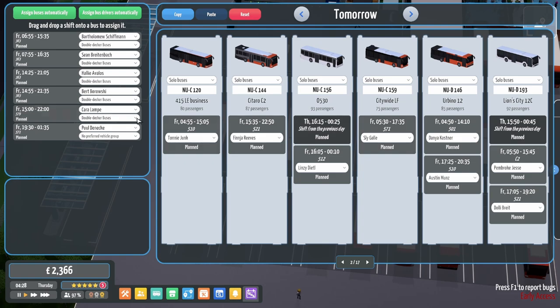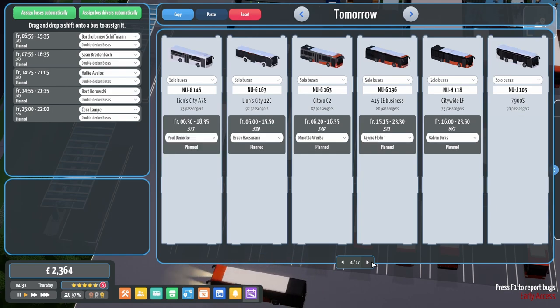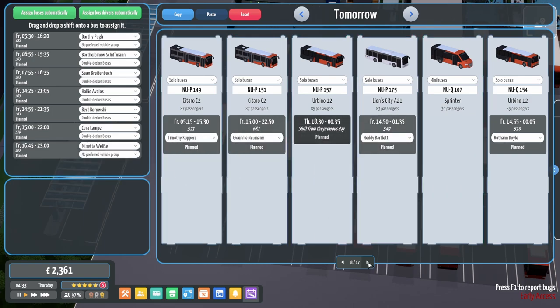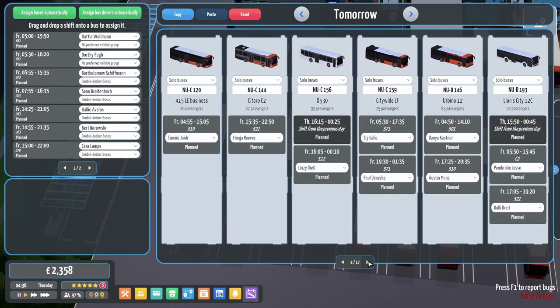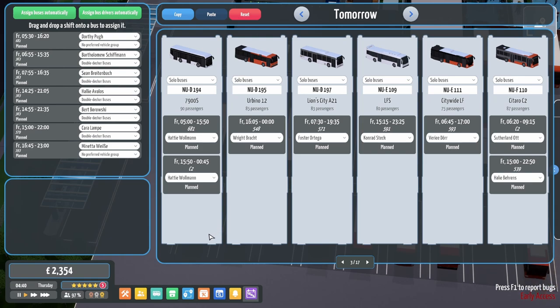You can have a morning on the 571 and an afternoon on the 571. That's you sorted on the 571. So let's just flick through and find those minibuses. Any more minibuses? Solo buses - you can have a 5am until 1550. Can you go straight onto the C2? Hmm, maybe not. But you could go on the 593, which I think is what you were doing before.